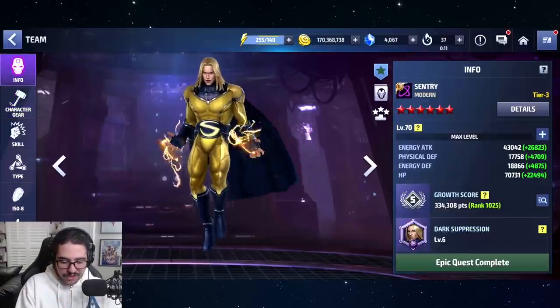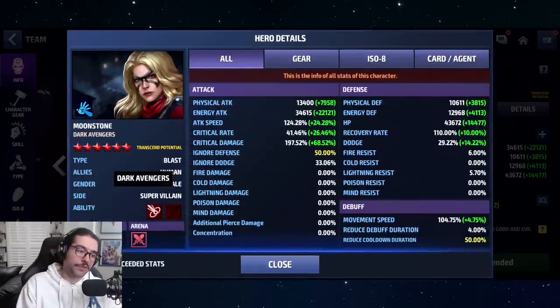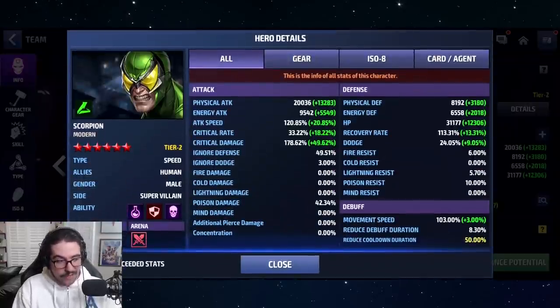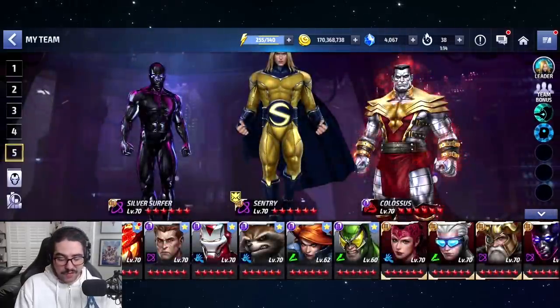So if we go over and check, he has the Dark Avengers tag. And then of course, Moonstone — the big surprise of this update — also has the Dark Avengers tag. Some notable characters from the Epic Quest that don't have the Dark Avengers tag: sadly, my boy Scorpion. Maybe in the future he'll get a symbiote-type uniform that will give him the Dark Avengers tag.